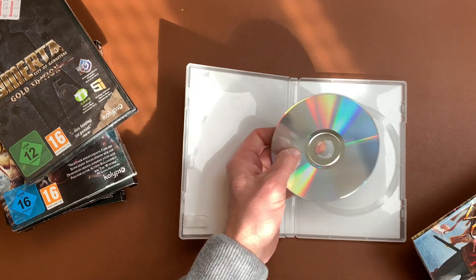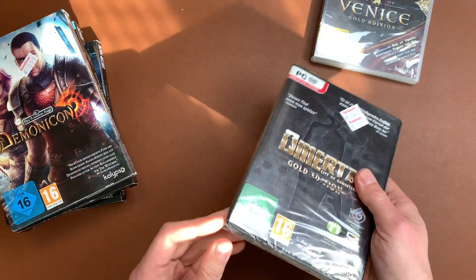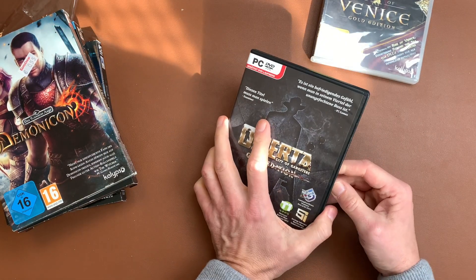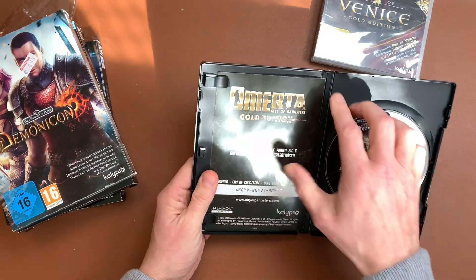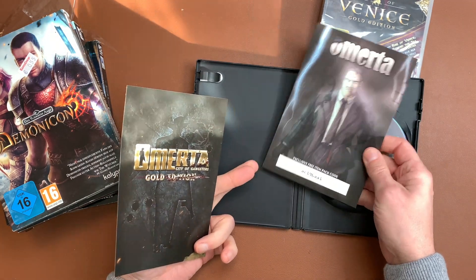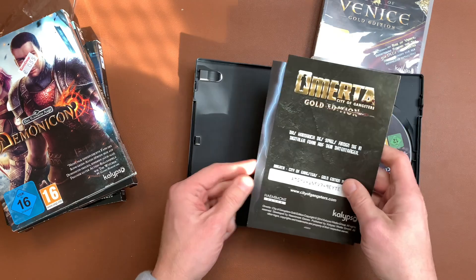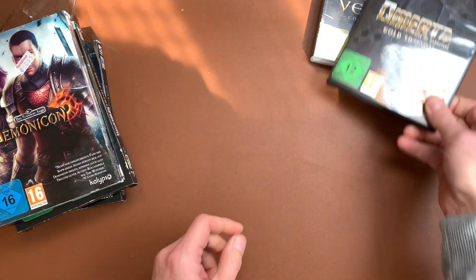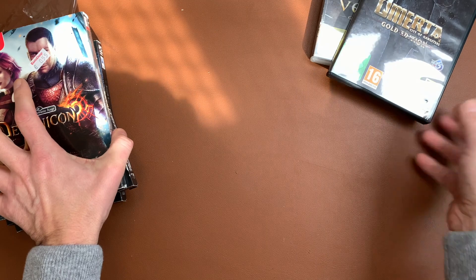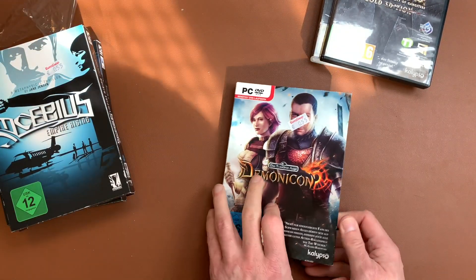It's one DVD, so that is Rise of Venice. Next up we have Omerta — there's actually a book by Mario Puzo, the author of The Godfather, which is called Omerta. Here we have an exclusive free item package code and a product key, I assume for Steam. These are more in the line of modern games that are download-only but come in a box — you have to download them on Steam.